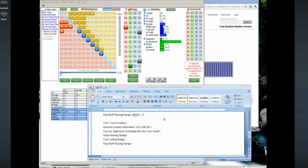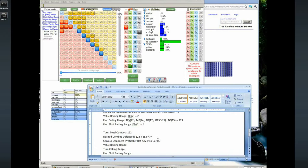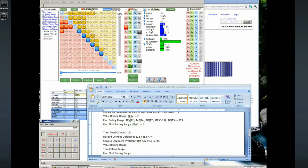The turn card didn't reduce any combos in our range, so if we had 122 on the flop we'll have that many on the turn. 122 times 68.5% gives us 84 combos to defend. Can our opponent bet any two cards? Going out on a limb — no — because if our opponent is double-barreling with something very weak on the turn, that's going to be a problem since we have so many strong hands.